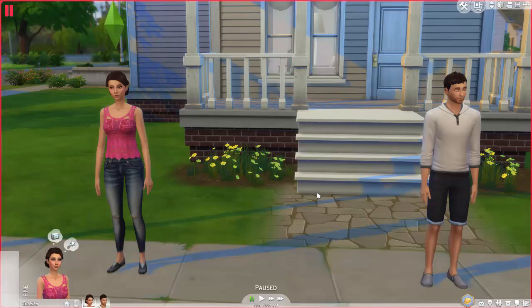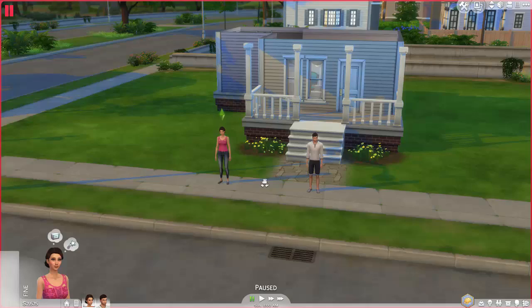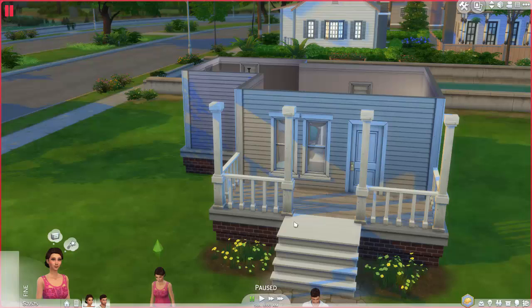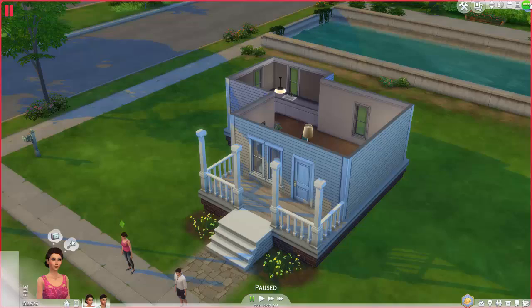So in this part, we'll actually get into some gameplay. But first, I want to show you guys the house. I had originally intended them to move into Oasis Springs, but I decided to change it to Willow Creek because I wanted to build my house, and I already have my Riot Girl Sims living in Oasis Springs. But yeah, there is a new world that comes with Get to Work and I'll go ahead and show you that right now.